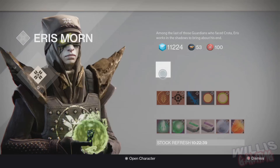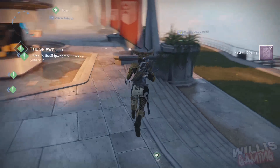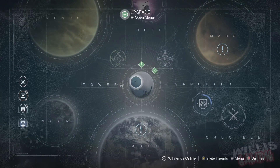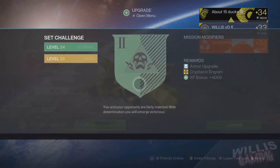You don't have to do any of the story. All you need to do is, if you've never been to Eris before, she will have a mission called the Fist of Crota. Simply go pick up this mission — that's all you need to do. From here in the tower you want to have two friends; I actually had two of my viewers hop in and help me. As you can see, the mission is called the Fist of Crota.